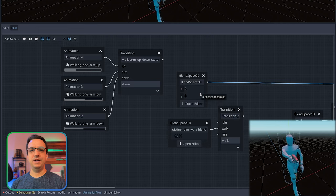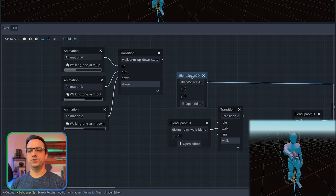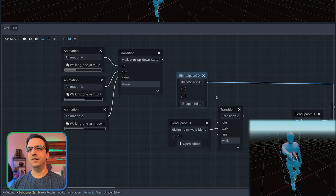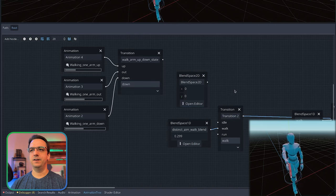Maybe I run into a roadblock, or maybe you guys comment and say why are you doing it this way, just do it this way. Keep that in mind if you're watching, because I'm still trying to wrap my brain around this animation stuff. So I kind of abandoned the method of blending full-on animations here.